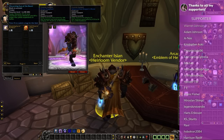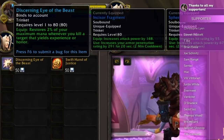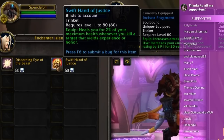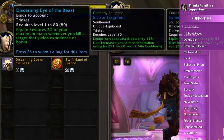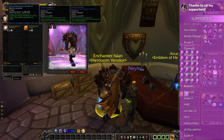The last two items to talk about are the Heirloom trinkets. For 50 Emblems, you can get Discerning Eye of the Beast, which restores 2% max mana whenever you kill a mob that yields experience or honour, and Swift Hand of Justice, which does the same but gives you 2% health. Both of these are not unique, so you can get 100 Emblems and buy two of the mana trinkets or two of the health trinkets, or you could use one of each.